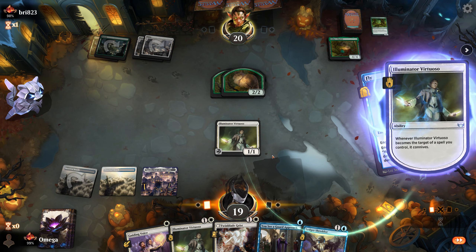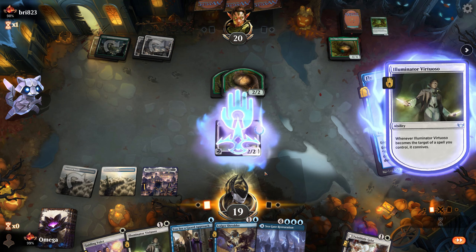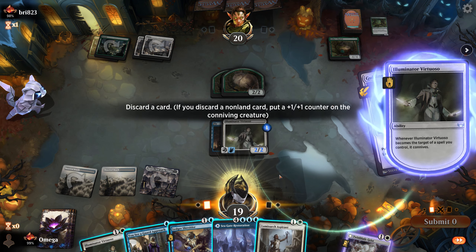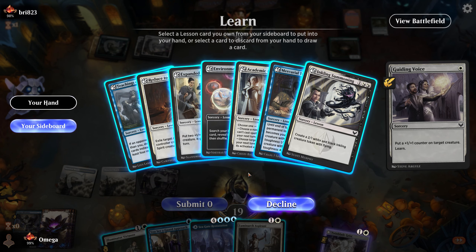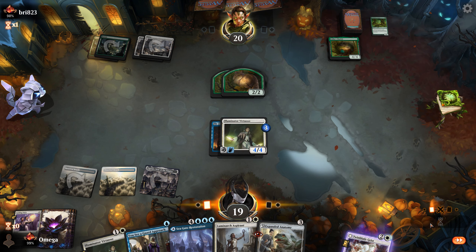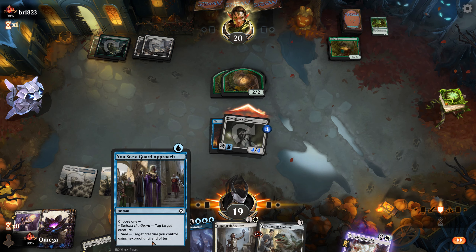Let's play the land and start pumping our creature — he needs to be huge. Let's venture and hope we connive something good. We don't really want another land; we want double strike. If we play another creature it'll be this one, so no reason to play it right now. Put one counter — I want to pump it as much as possible this turn and hopefully hit something more useful than Ledger Shredder, which is a bit too slow right now. Let's go for the Expanded Anatomy because that's the most damage next turn. We could connive one more but I don't think we need to — I think we just kill him next turn.